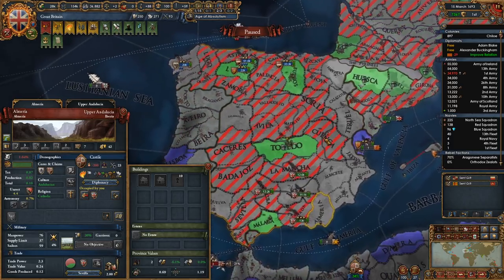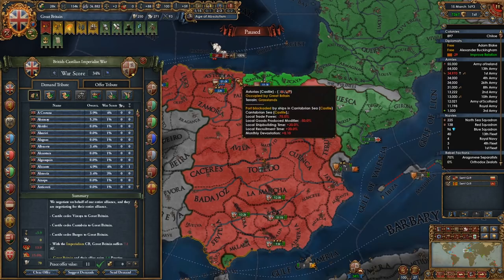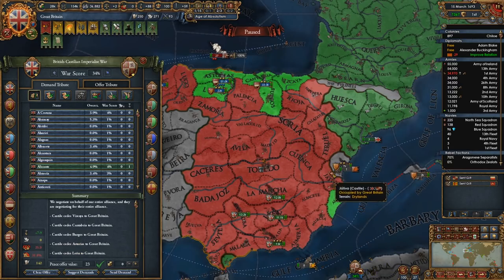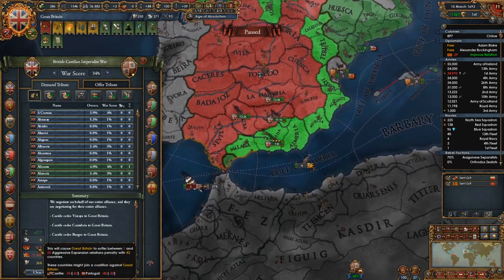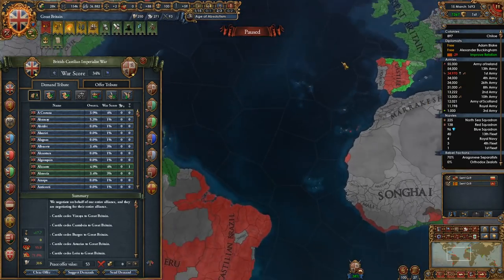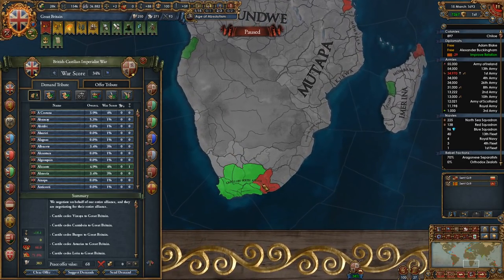So I suppose the best thing to do is to kind of snake down, take all his forts. Might as well take the whole state there. And then it would probably be in my best interest to take some of this land down here.